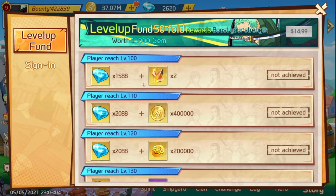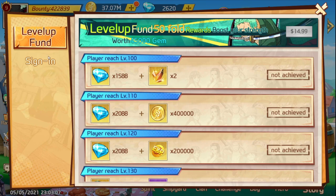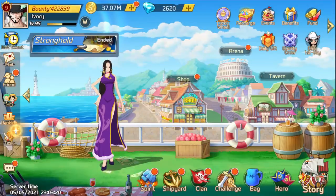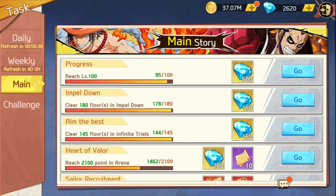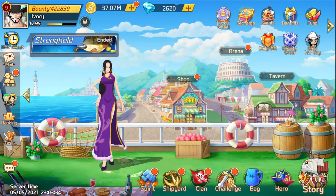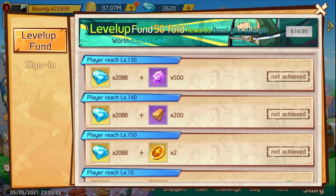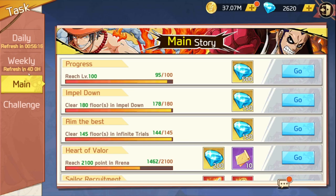For pay-to-win players, definitely buy the level-up pack. Every 10 levels you go, you get gems. It starts at 1,088 gems, then every 10 levels you get 500 gems on top of that — so basically every 10 levels is 1,500 gems total. Then it starts becoming 2,000 gems every 10 levels, going up to 2,500.